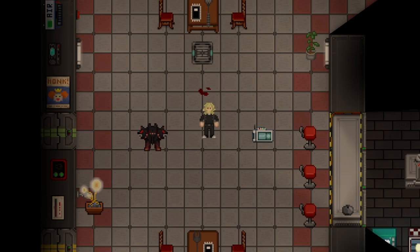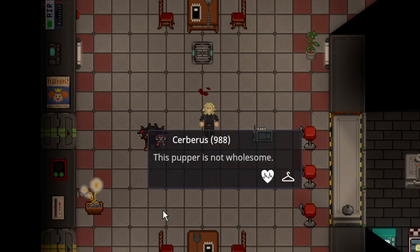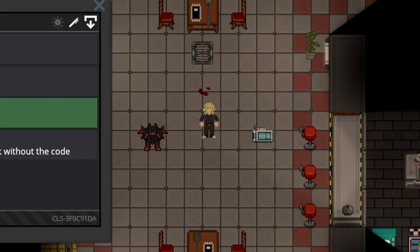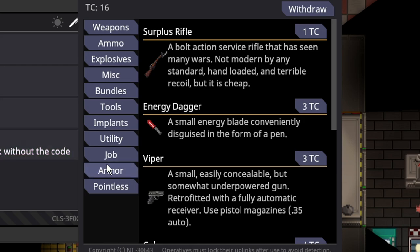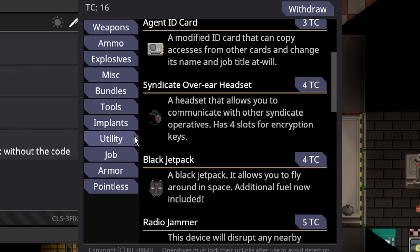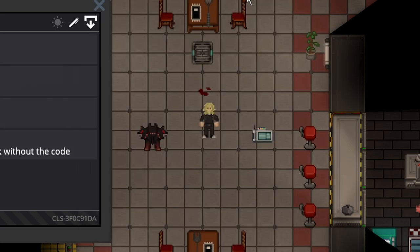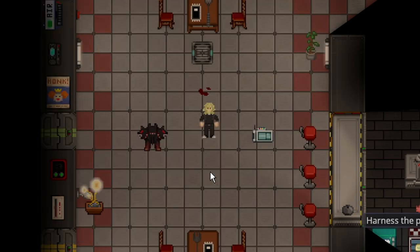The fun thing with Cerberuses is you could have five of them. You could blow every single TC you have just buying more Necronomicons under the job tab. So you could buy five Cerberuses. There's not too much else to include — it's fairly simple. But the Necronomicon itself doesn't actually tell you that it's going to summon a demon dog with pretty good combat stats.